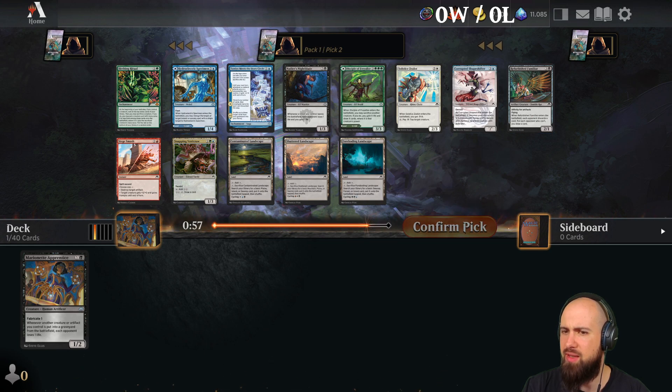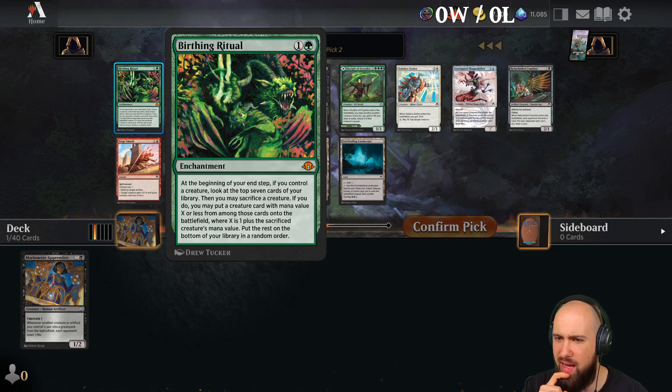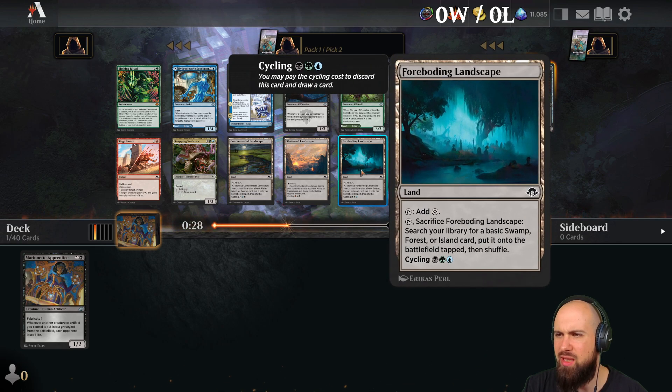Rubber's Familiar fits greatly to our apprentice, actually. At the beginning of your end step, if you control a creature, look at the top seven cards of your library. Then you may sacrifice a creature. If you do, you may put a creature with mana value X or less into the battlefield where X is one plus the sacrificed creature's mana value. It's a cool card, but I guess I go for the familiar.